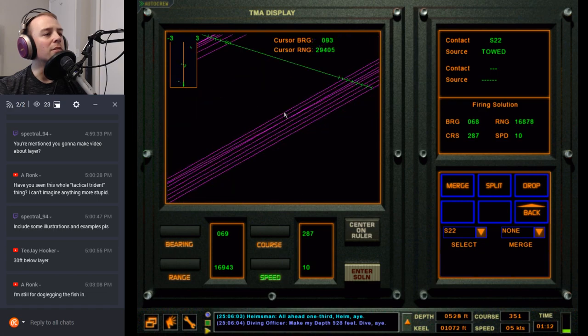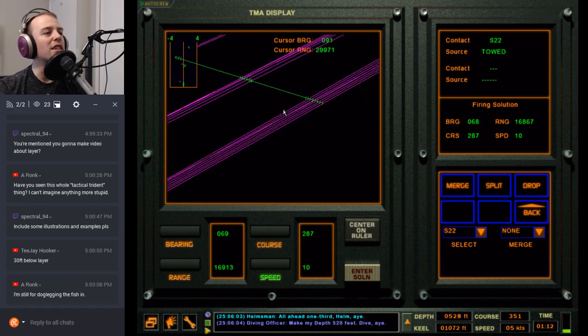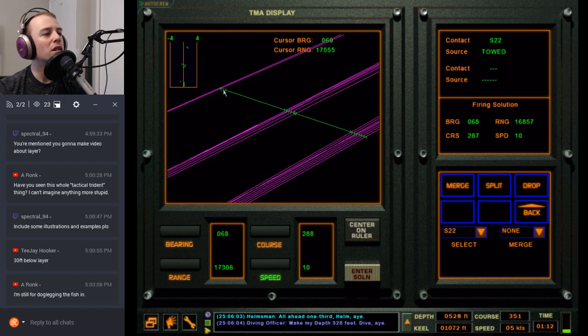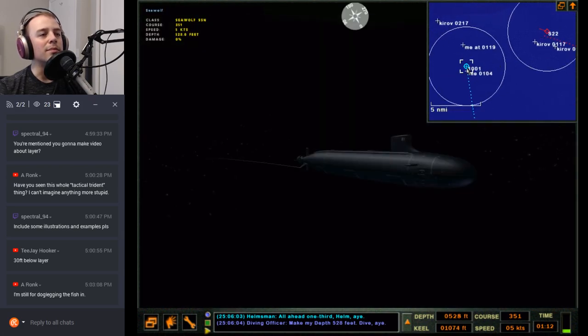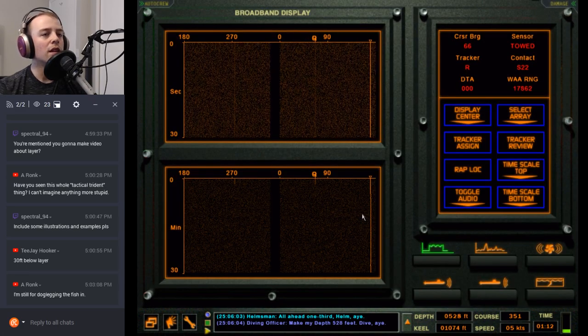Tracker review — what do we got? I'm at six six, that's just about right on the money. That middle data looks a little wonky — that could be crap data from the last time I peeped above the layer. But the solution is pretty good, we'll go with that. That just pushed him a little further away, but that's fine.